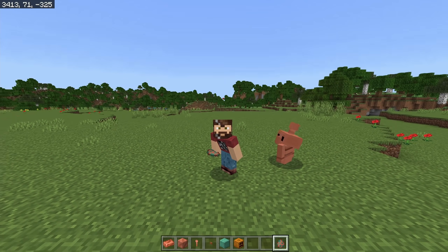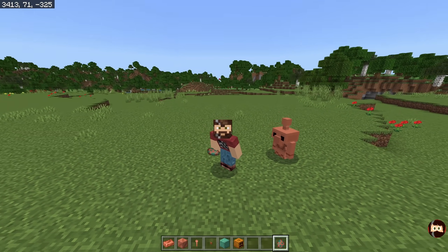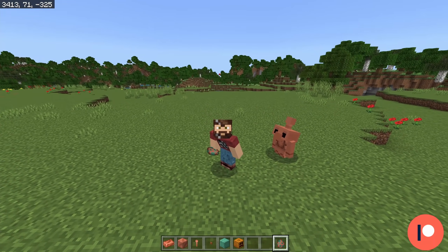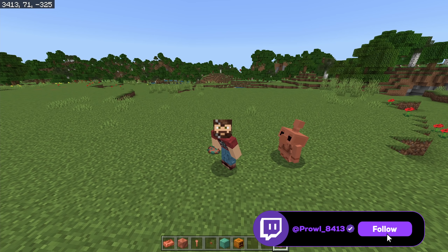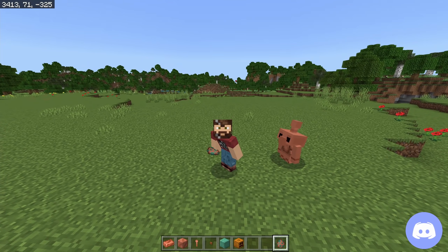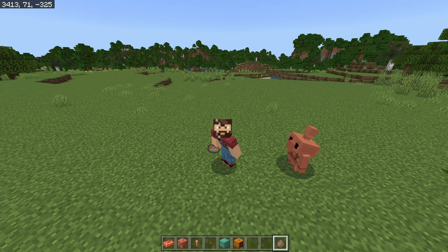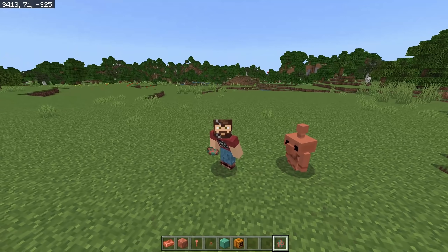The third and final mob has been revealed — the copper golem. It has some unique features never before seen, including the mention of a new copper button being added to Minecraft. Paying attention to developer tweets, mostly from Ulraf, we know they may consider lightning striking it to remove oxidation, possible connections to archaeology, and potentially making them poseable once fully oxidized.